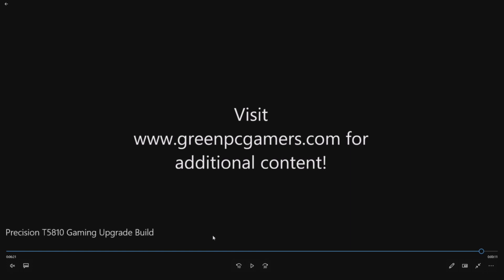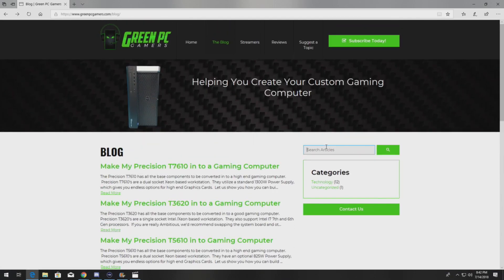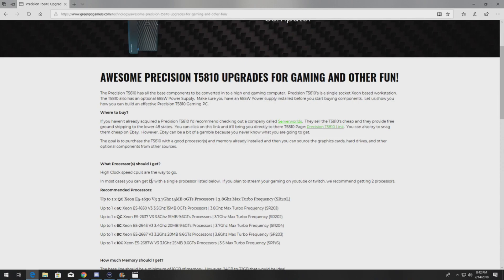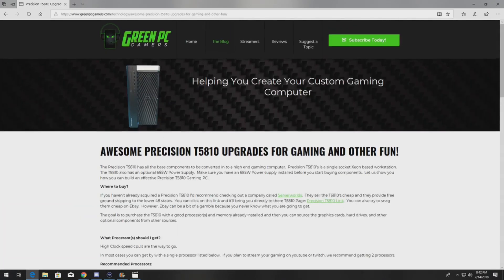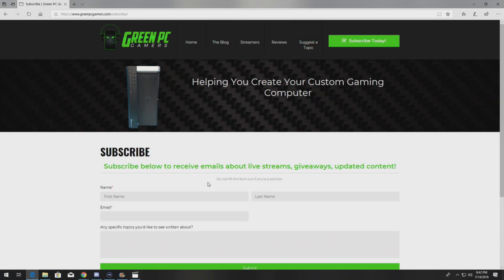I'm going to take you to GreenPCGamers.com to give you a little peek at it. You can go to the blog and look at systems we've converted to gaming PCs or done upgrades on. For example, if you're looking at the T5810 you can just search it. We go through, based on your budget, what upgrades you could do — processor upgrades with step codes, speeds, core counts, memory options, drive options, graphics card options, and sample configurations. You can also suggest a topic if there's something we haven't covered. If you like free merch, we do giveaways on occasion — click the subscribe page and we'll let you know when we're doing giveaways.